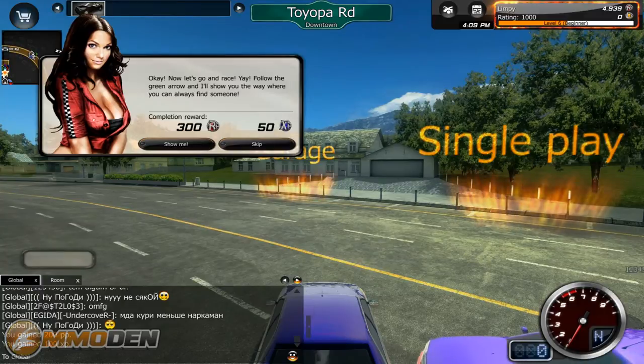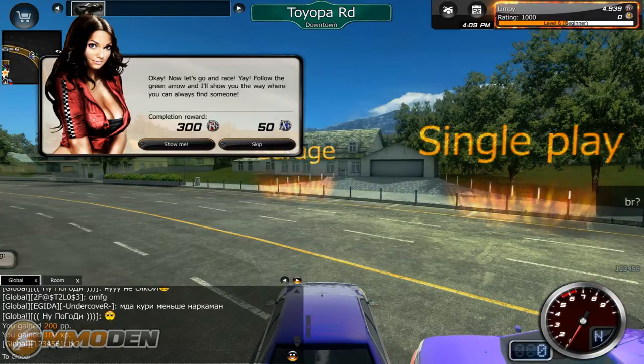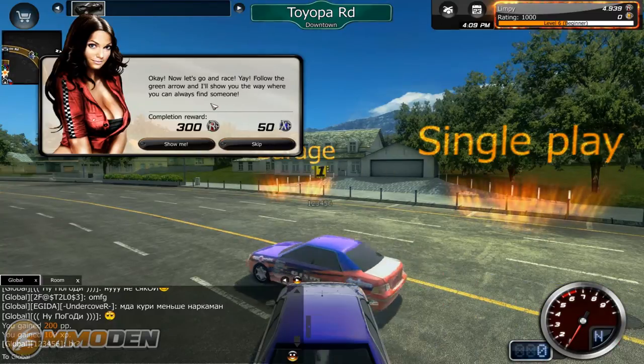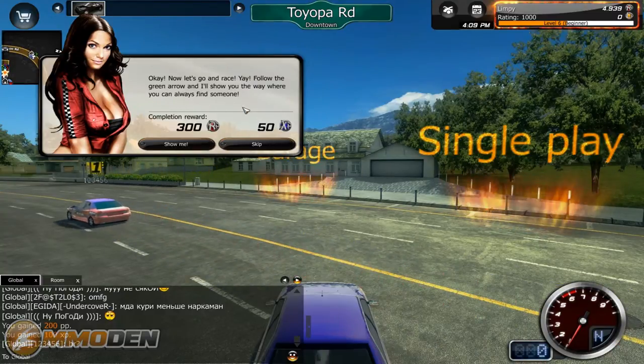As you can see I'm already in the game. The character creation process is very, very simple. I wanted to give you guys kind of a little bit deeper look than just right at the beginning. So we got in — I've already got a quest being offered to me. Basically, let's go and race and follow the green arrows, and we'll see where she leads us.